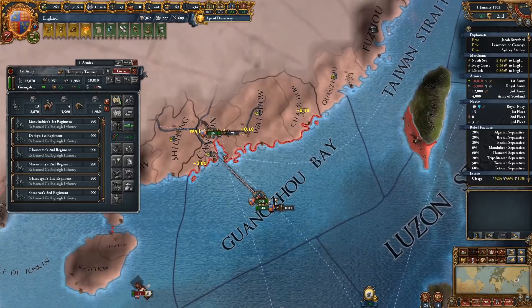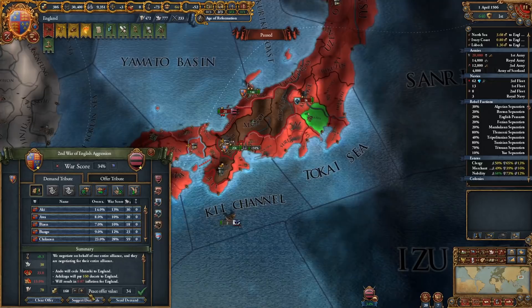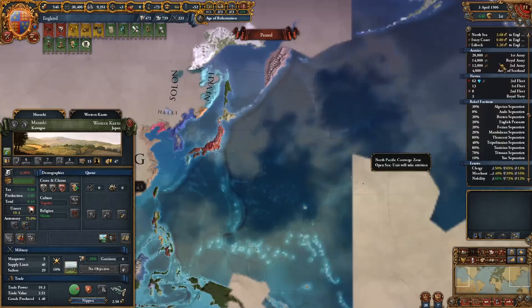Now all that's left is the final no CB war against Ashikaga. During the war, my colonist to San Francisco finally arrives, so peacing out earns me the achievement. Like I said at the beginning, you do not need to cheat to get this achievement — and as you can see, even without playing ideally, though I did use some exploits, I was able to get the achievement with 20 years to spare.